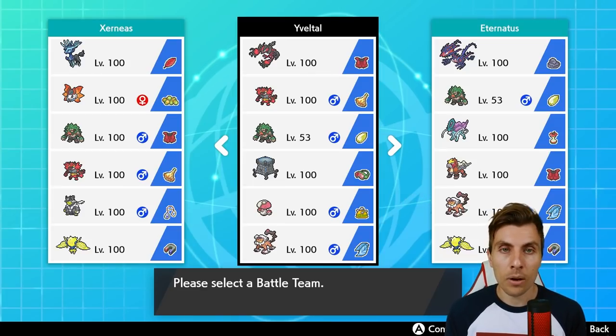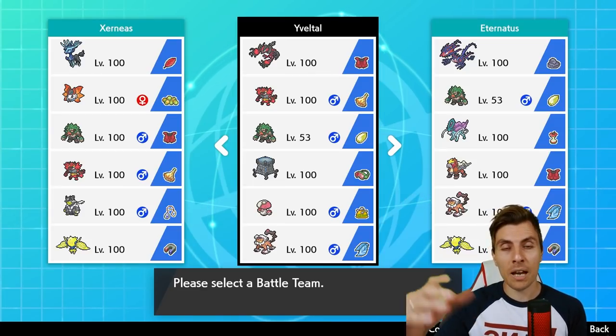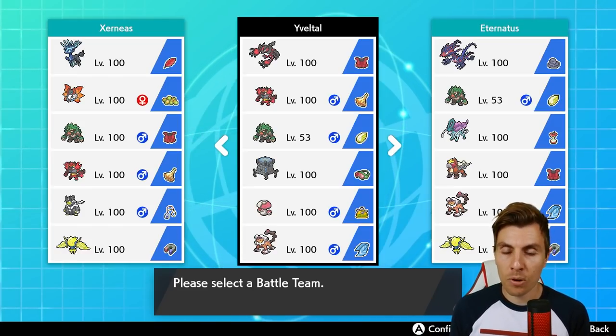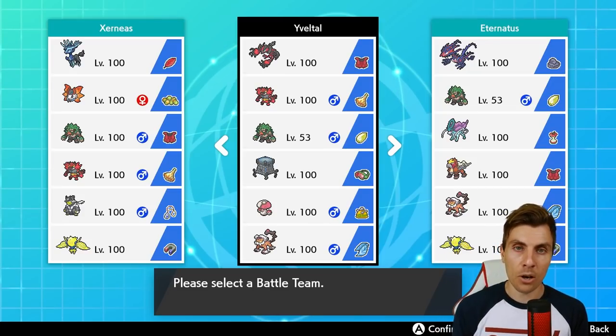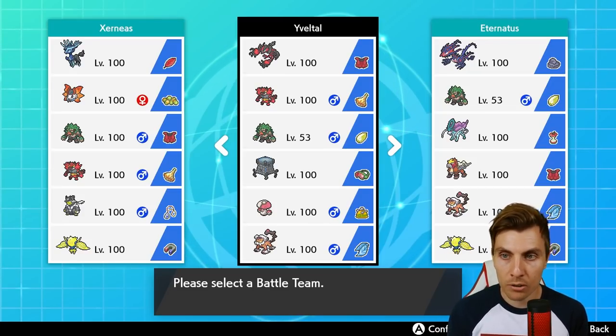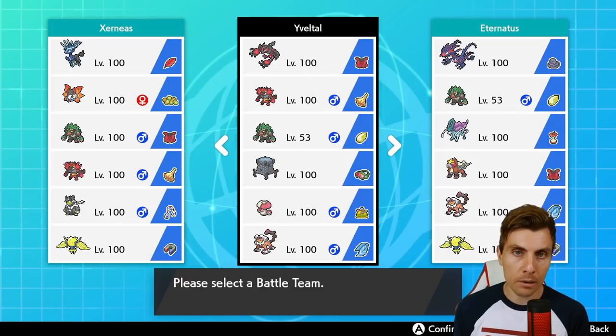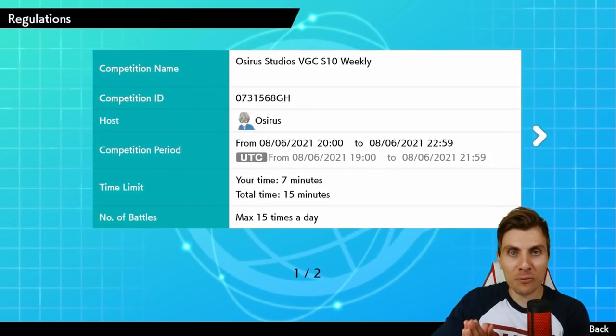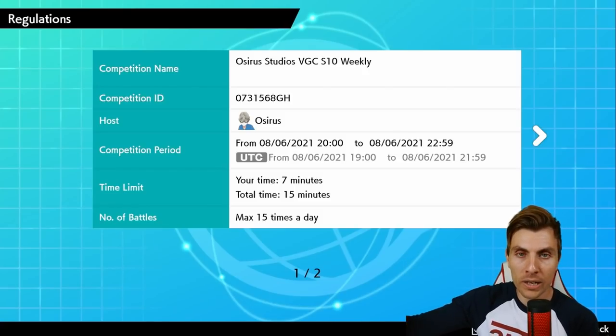As always we'll have a few games with the team. There is a Pokepaste down in the description below, and we'll throw the rental code up at the end of the episode. If you missed it already, I have put a video up on the channel with a bunch of rental codes to help anyone coming into Series 10 get started and test out some common archetypes being used at the minute, so do check that out.